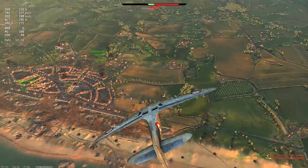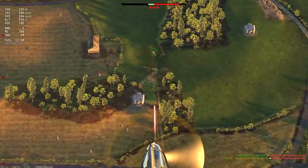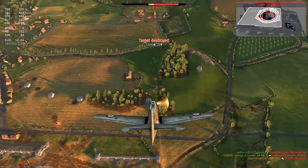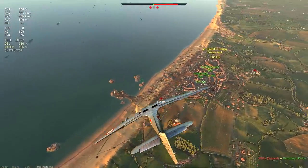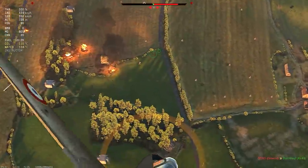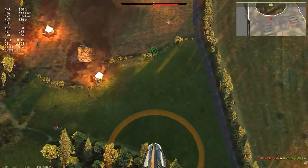When there are no planes in the sky and no bombs under the wings, it's possible to get a few additional kills by engaging tanks with the machine guns. Though you have a quite limited amount of ammunition — 900 rounds to be exact, which is only slightly more than 200 rounds per machine gun.